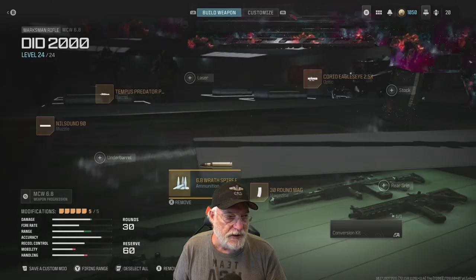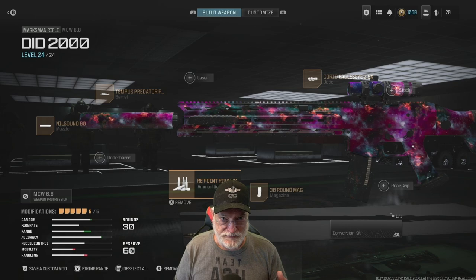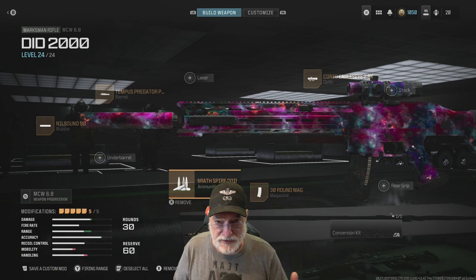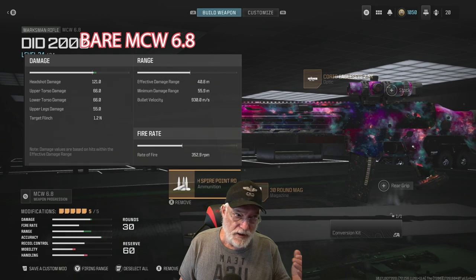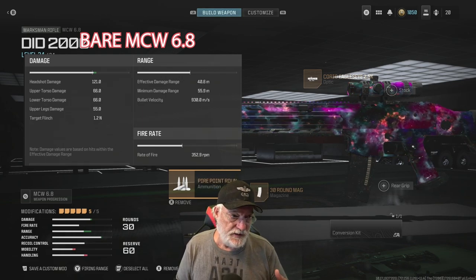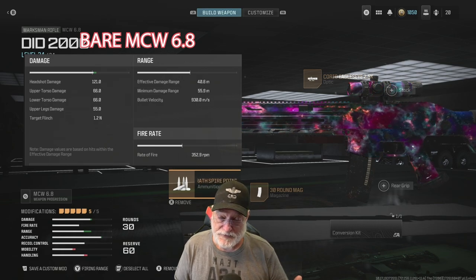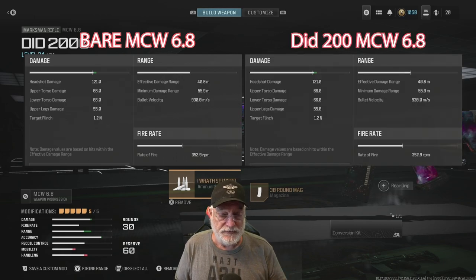Let's take a quick look at the statistics for the bare MCW 6.8 versus the DID2000 — Didymus's configuration. I did modify the configuration a little, but I kept the bullet velocity at 2,000 meters per second. On the bare MCW 6.8 with no modifications at all, you have a bullet velocity of 930 meters per second, which gives you about 46.5 meters as your hitscan range. On Didymus's configuration, you can see in the chart, the bullet velocity is right around 2,000 meters per second, giving us a hitscan range of 100 meters.